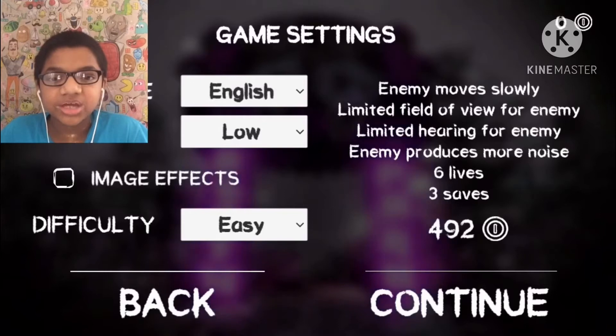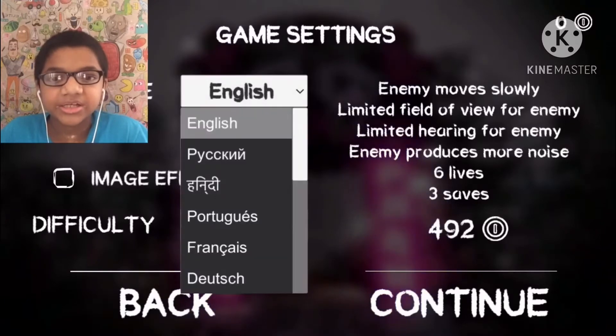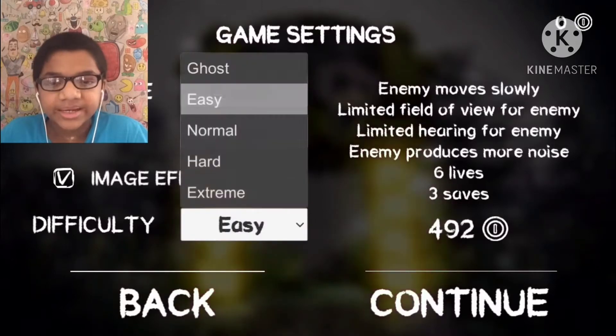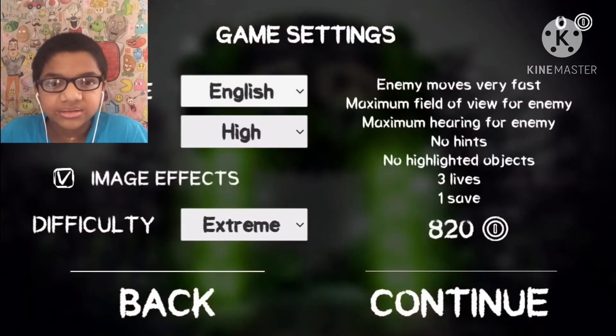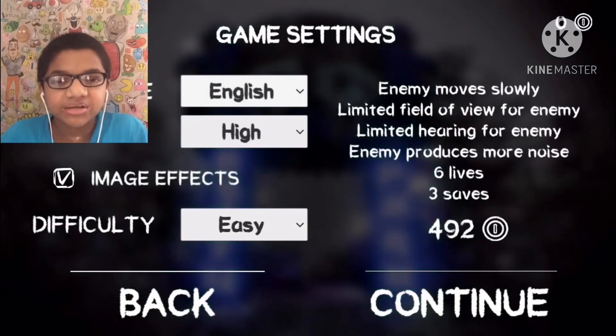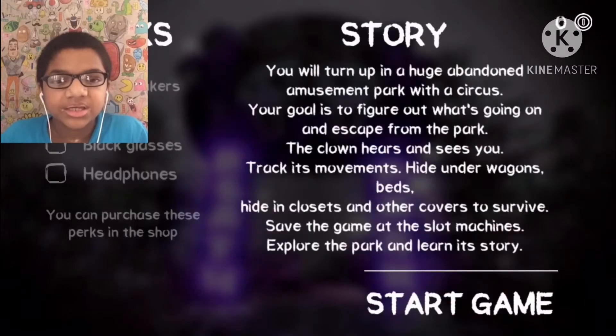So without further ado let's do a new game. Let's leave that on English. Let's turn that to high and easy. Oh, extreme — yeah we're not doing extreme. We're just gonna go on easy mode so the clown moves slower, and let's continue.